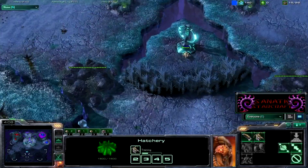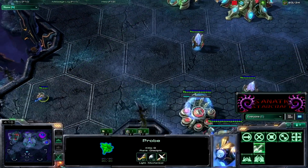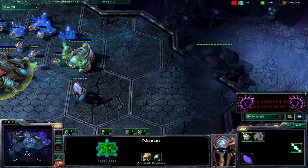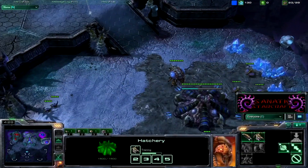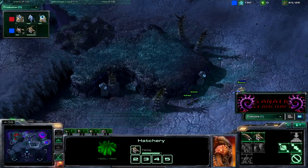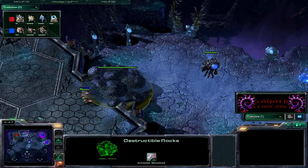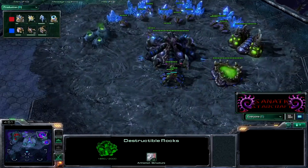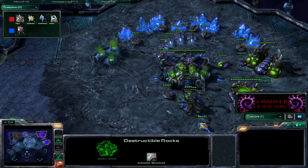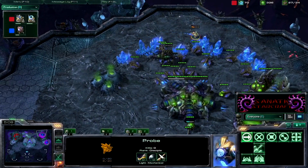His probe is on the watchtower to spot any zerglings coming by. I'm scouting for proxies with this probe. I'm going to make two pairs of zerglings and just drone up for the rest of the game. This overlord is nicely placed to watch his rocks — when you're in these spawn positions you need to spot those rocks, because if he breaks them without you knowing you are so vulnerable.